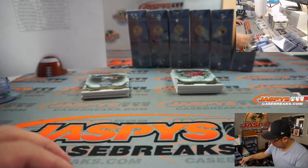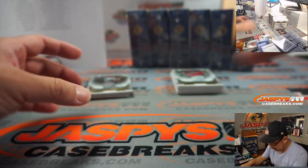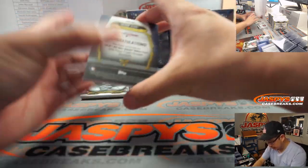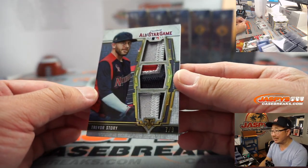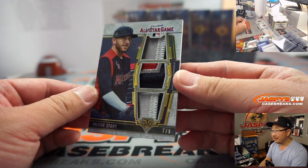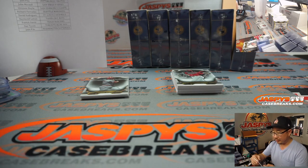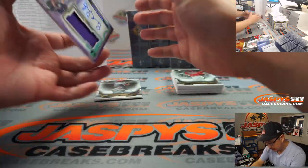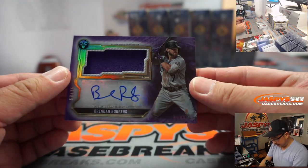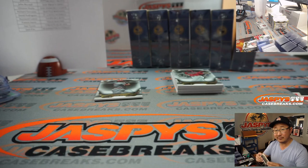Albert Pujols for the Angels. Shogo Akiyama for the Reds. And behind Johnny Bench is Trevor Story all-star game triple relic — that's pretty cool, seven out of nine. That's for the Rocks, Silvio, with Colorado. Then we've got his teammate Brendan Rodgers — jersey and autograph, 50 out of 75. A little Rockies mini box in there for Silvio.